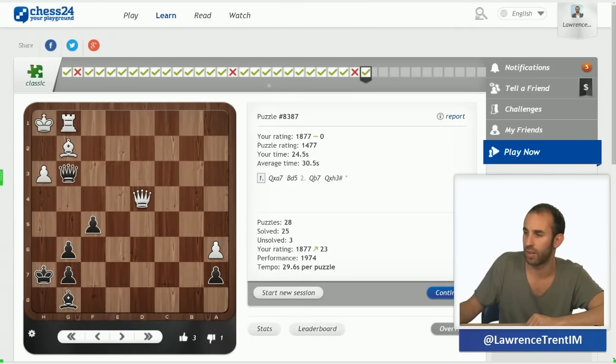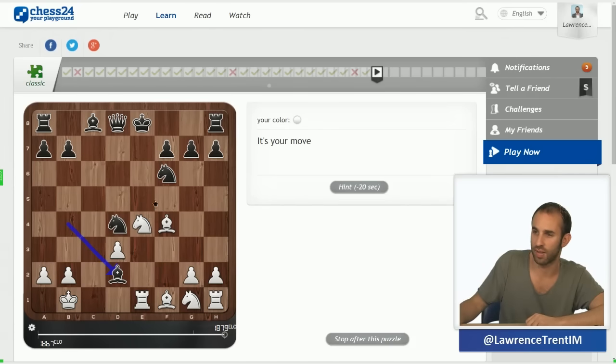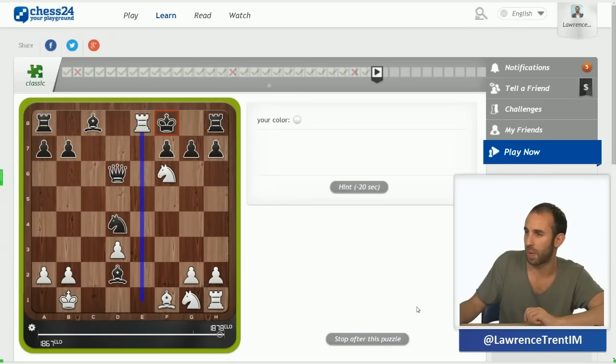This position is a fairly standard one where I can already see forced mate. Knight takes f6 is double check — that's the first move you look at. King f8, and now you'd love to play bishop d6, which would be mate if we could play it, but he's got queen takes d6. Then we realize rook at the end is mate. Another nice little pattern recognition moment.